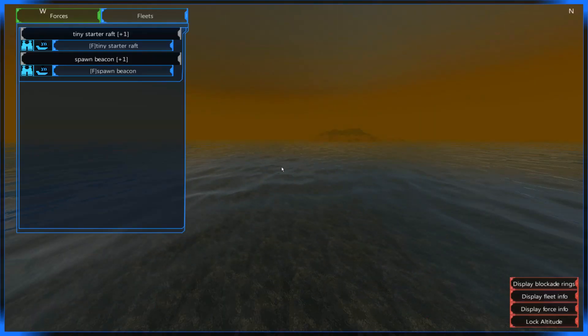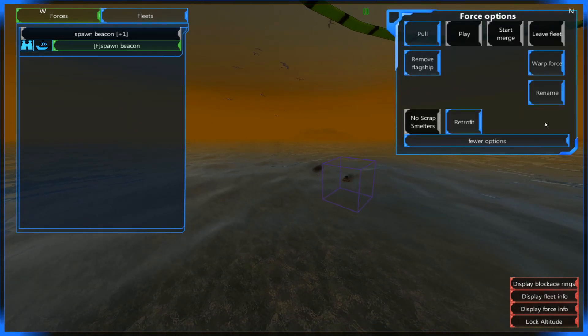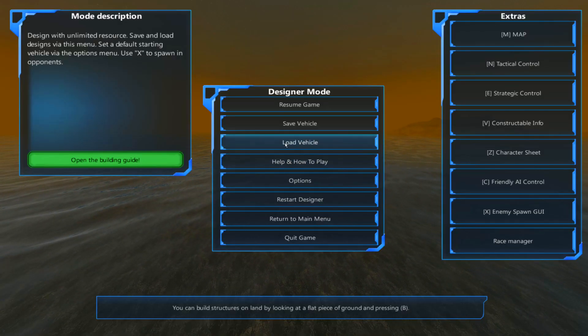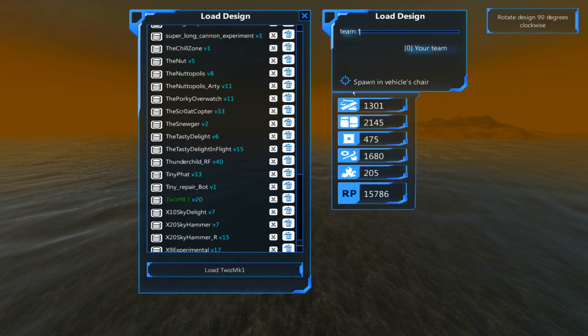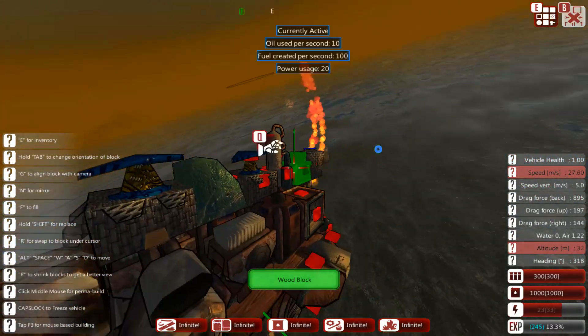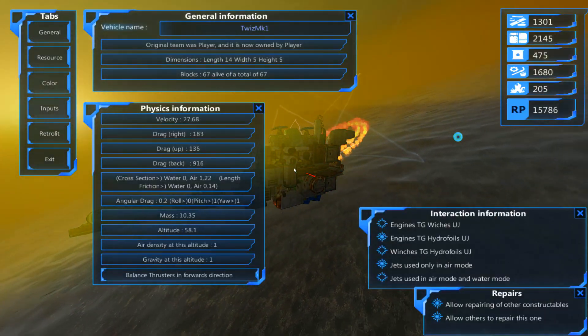So I built a small little craft here. Let me load this in. It's called the Twiz MK1. It's a self-spawning drone ship. It is 67 blocks.